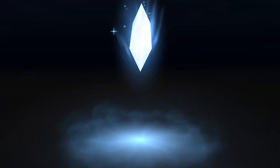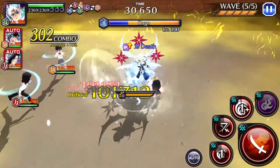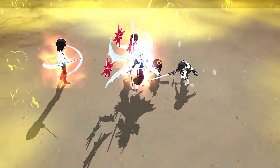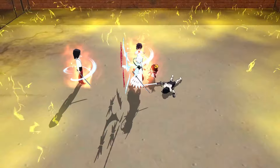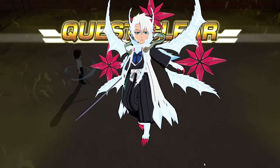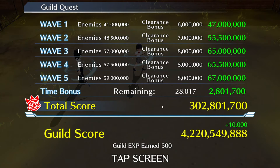I don't even think we need to use the soul bomb here. Now we just gotta go ahead and nuke with our soul bomb — boom! I think that was probably the fastest I've gotten, and consider this, my Toshiro is only 3-5. We got a 28-second remaining clear time — wow, that's really good!